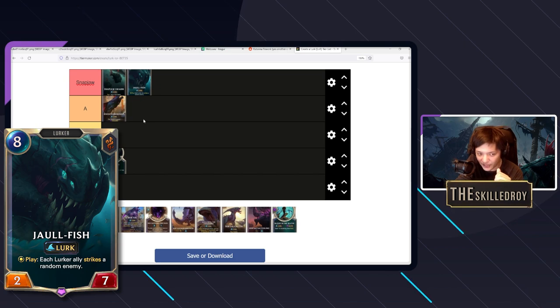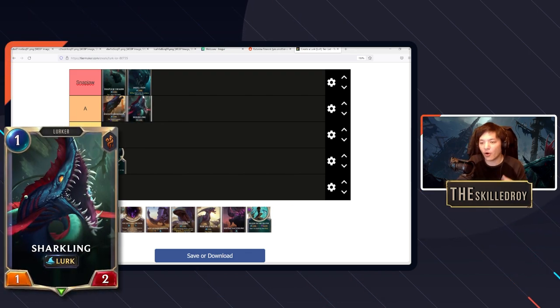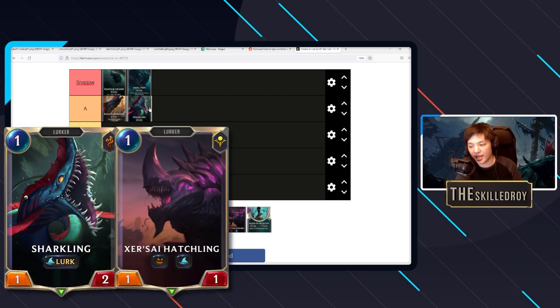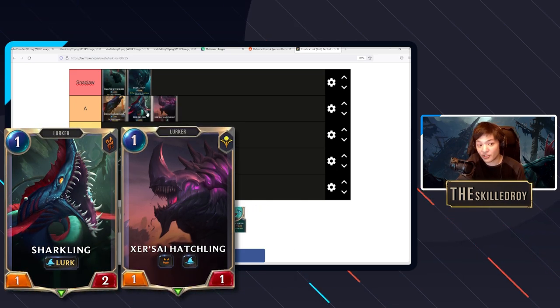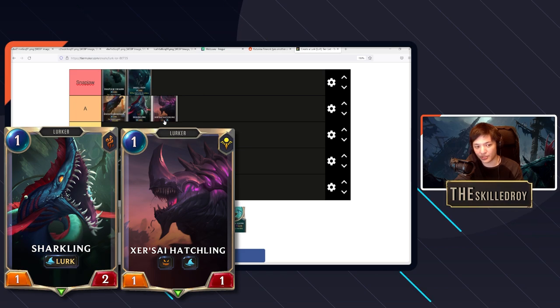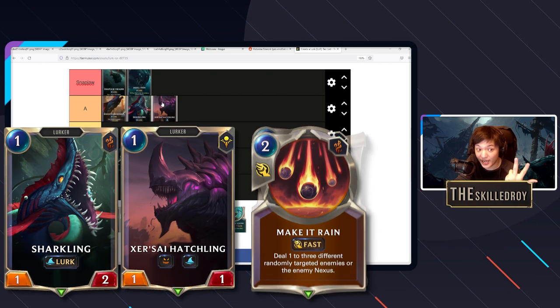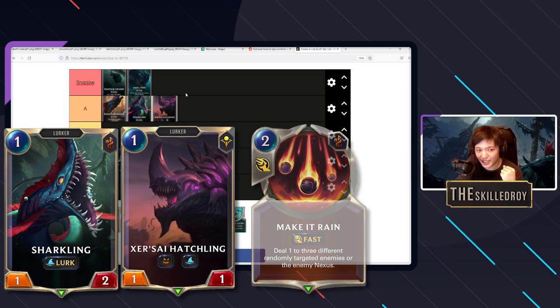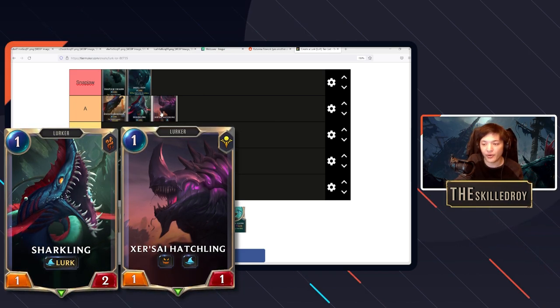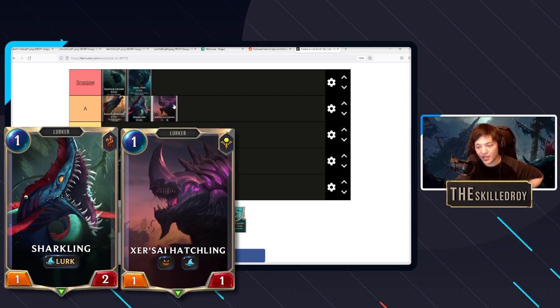Sharkling is A-tier — a solid role player you're always happy to see. Sharkling and Zersai Hatchling are essentially the same card with different use cases. Zersai Hatchling is insane against slow-paced control decks that have no small answers — decks without Vile Feast, Go Hard, or Make It Rain pings. Against Ionia decks in particular, they generally don't have a great answer for Zersai Hatchling that doesn't two-for-one themselves, so you'll be really happy to have it there.